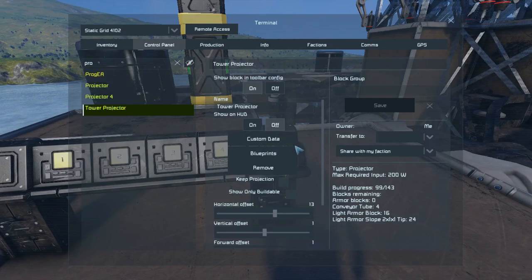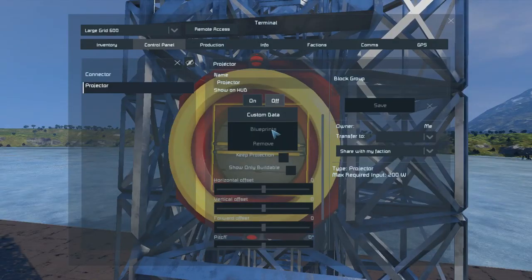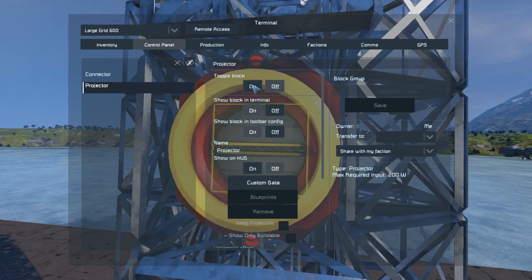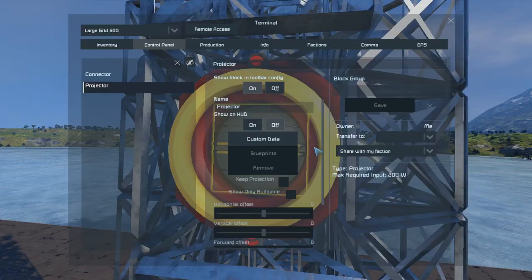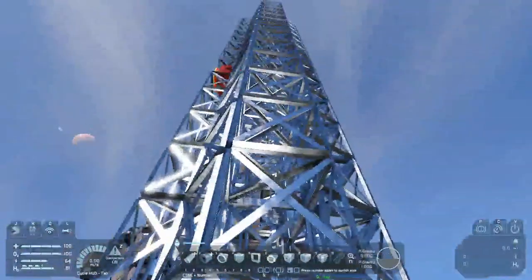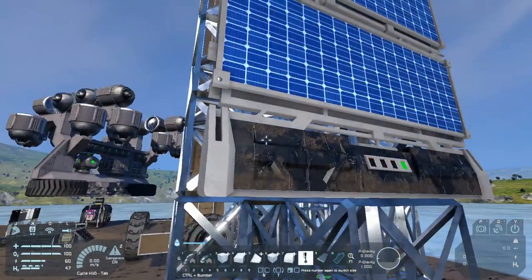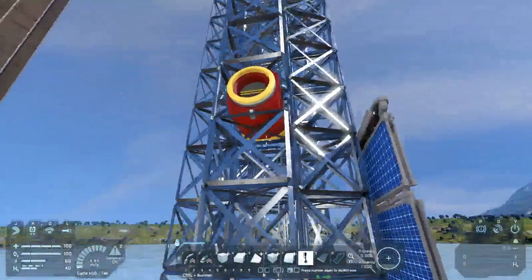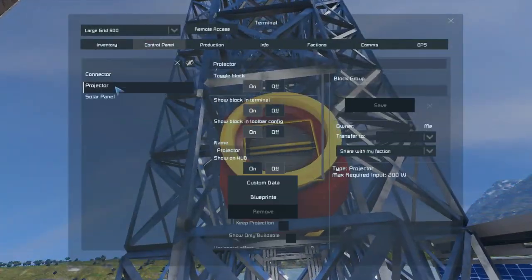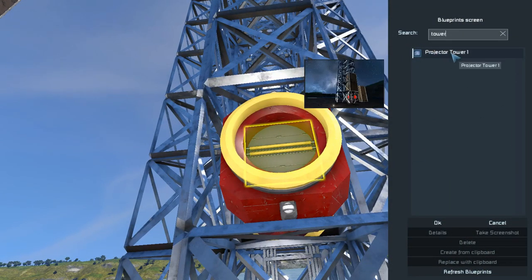The blueprint would be the same, but this time I actually want to put in these settings: 13, 1, 1, negative 90, 0, 90. I can't put in a blueprint unless I have power. Well, that sucks. If I give it power temporarily and then remove it, the settings should stay. There we go — that should be enough to get the projector online, which means I can go in and actually configure it. Blueprint: Projector Tower 1.